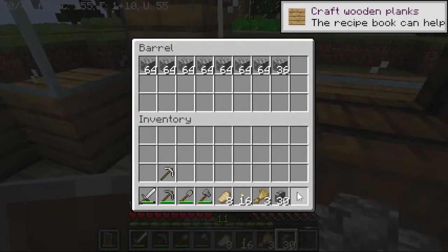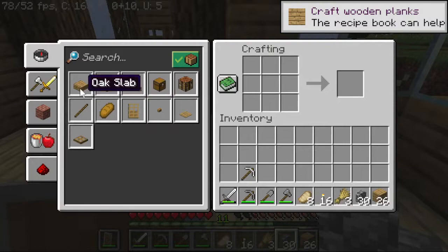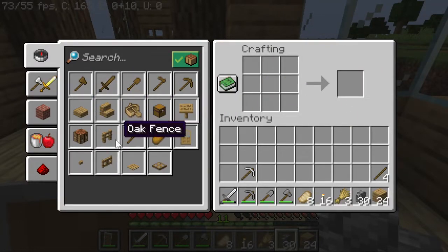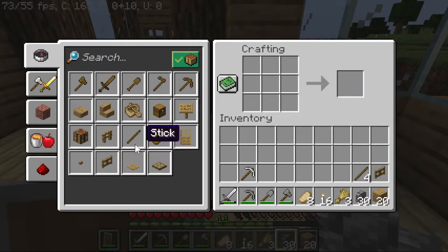I'm just going to make a simple cobblestone wall. By the way, thank you so much guys for the last episode's support. So let us just make an oak fence. Let's make another one. There you go.